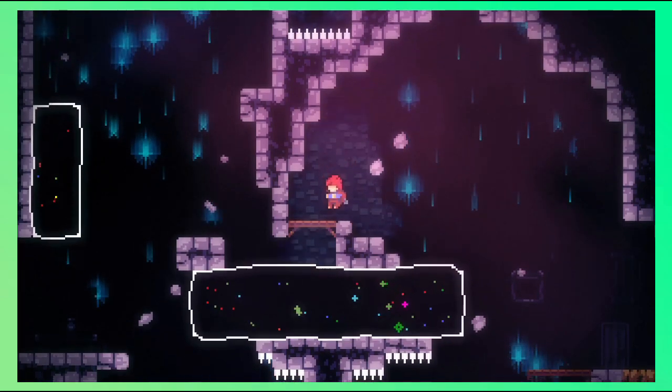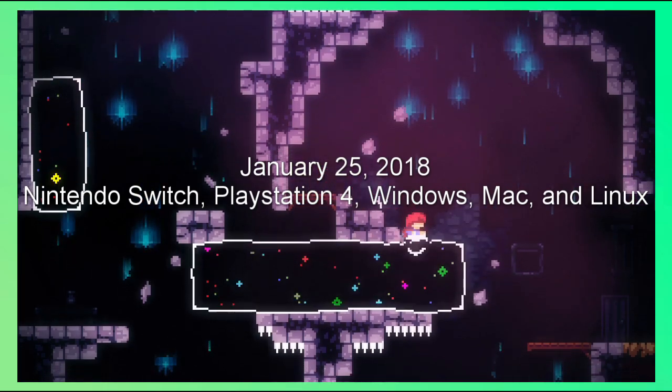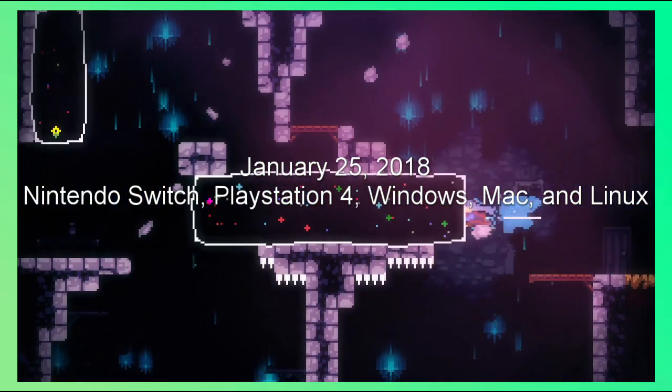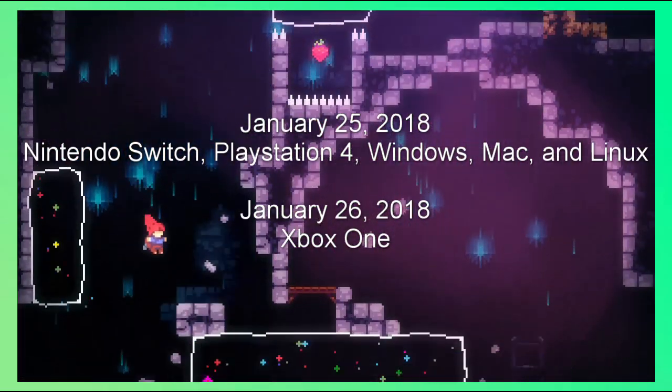Celeste was released on January 25th, 2018 for the Nintendo Switch, PlayStation 4, Windows, Mac, and Linux, before being released on Xbox One the next day and on Google Stadia in July 2020.